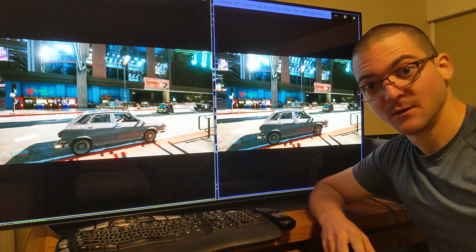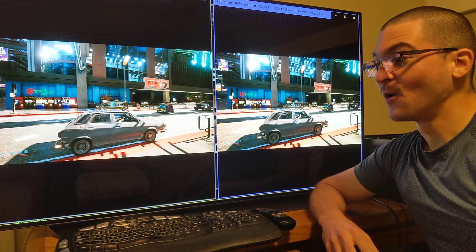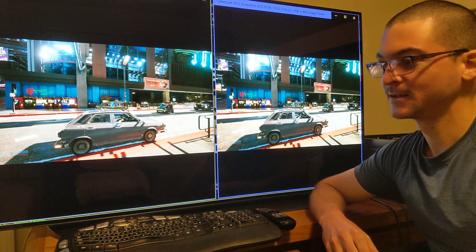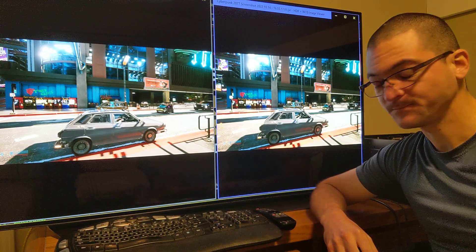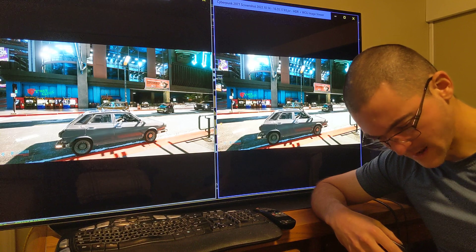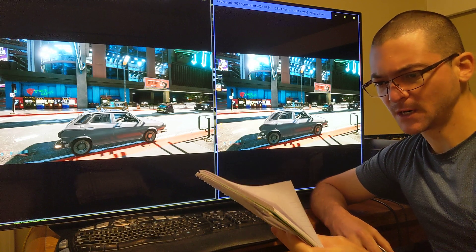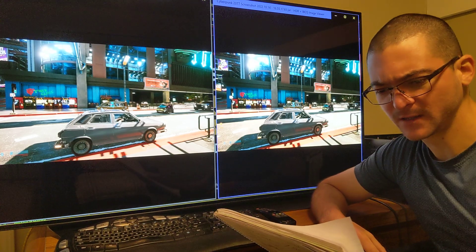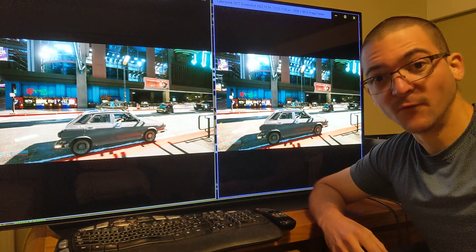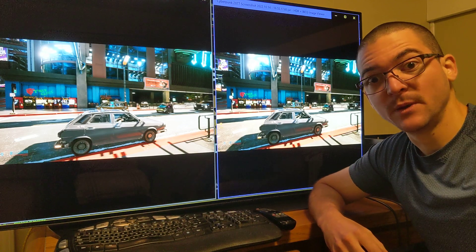The third option: limited range on the GPU, and you force full range on the TV. When you do that you get a black level raise — you're compressing the image on the GPU and the TV is just displaying it as-is. Then use fine-tuned dark areas minus 30 and screen brightness 44. For this setting, force full on the TV, the GPU is limited, and on the in-game slider set the maximum peak brightness to 900.